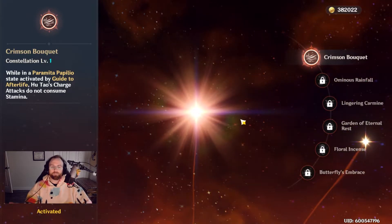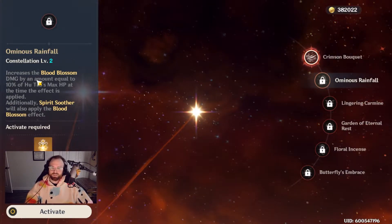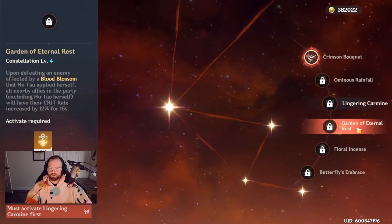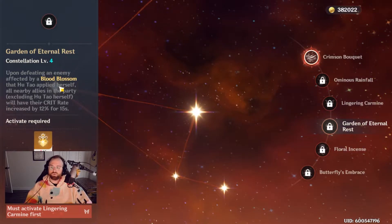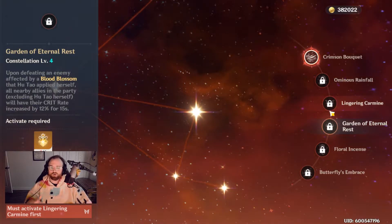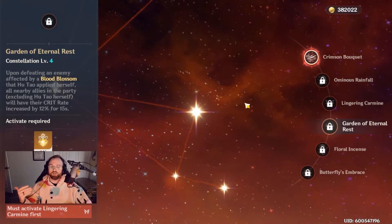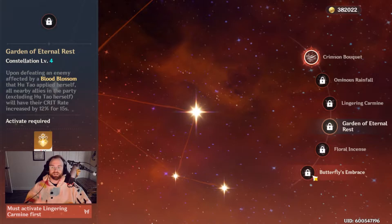Other constellations include increased blood blossom damage at C2, which doesn't seem like a huge benefit since blood blossom damage is only about 100% of her attack. Skill level increases are nice as well. C4 is actually pretty big: upon defeating an enemy affected by blood blossom, all allies have their crit rate increased by 12% for 15 seconds. You're most likely killing enemies with her then swapping to sub DPS characters, so this buff is incredible for them. C4 is really good but definitely not necessary.